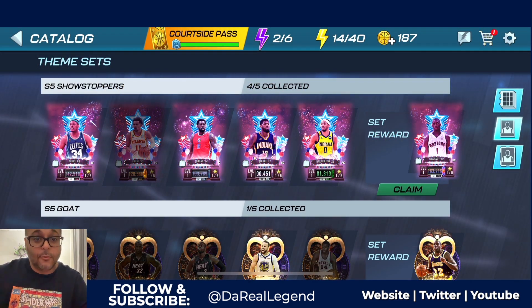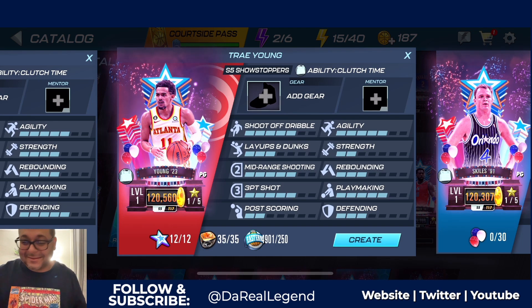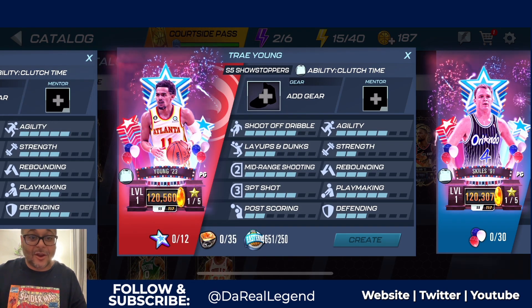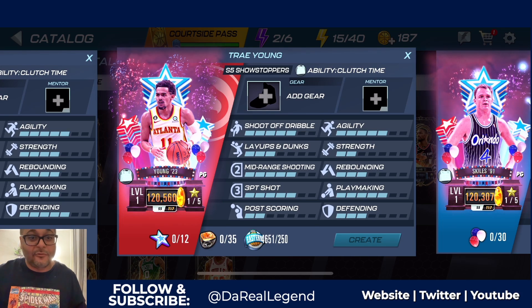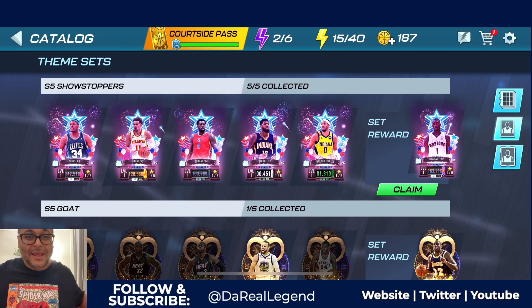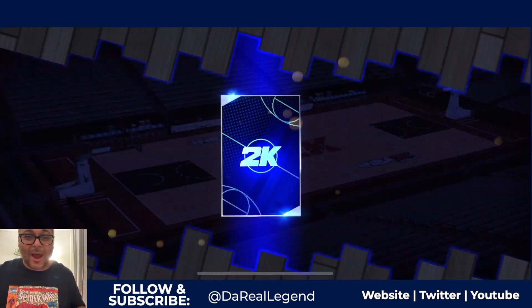Now we're going to craft the remaining player, which is the Trae Young. I'm excited to finally get this T-Mac. Trae Young is officially created, and I'm excited about this card too because I have a maxed out legendary shoe for the Atlanta Hawks, which is perfect for this player. Going to the collection — claiming the set reward: Plasma Quartz Tracy McGrady. We got our favorite player inside this game on our squad.